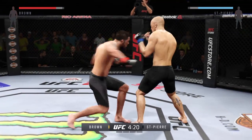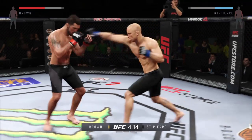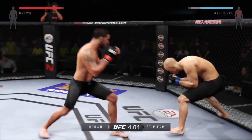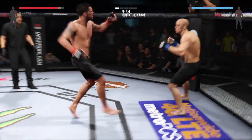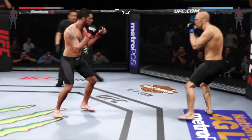Straight punch. He's doing a very nice job protecting his head. Brown with a big leg kick. And he's looking for that left. You can hear that one — he got tagged. Corner wants GSP to keep his hands up. What a great job of mixing things up. Good block, and he delivers the straight counter.